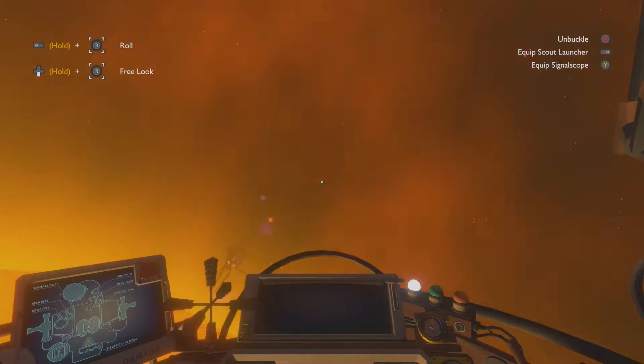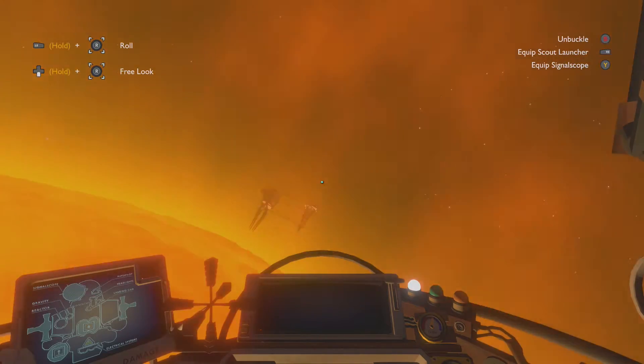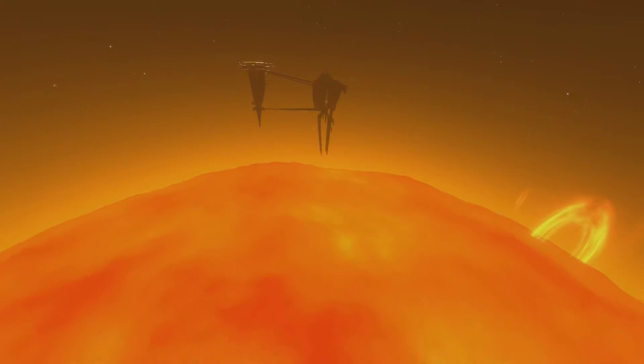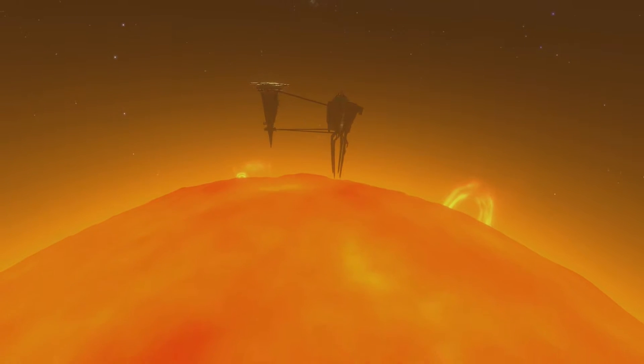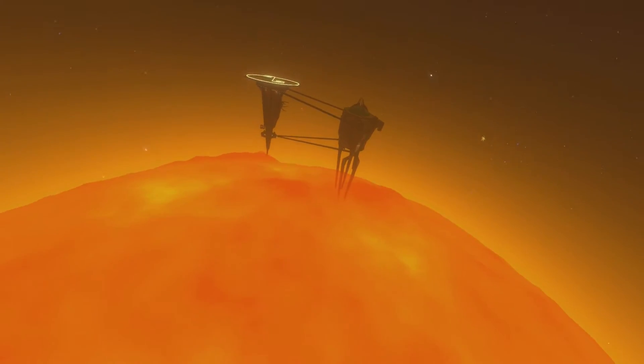You should raise what's called your periapsis — your lowest point to the sun. Then do it on the other side as well, and it will raise both sides so you'll be in a nice circular orbit around the sun.